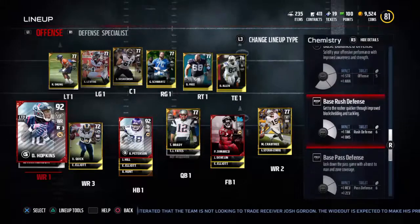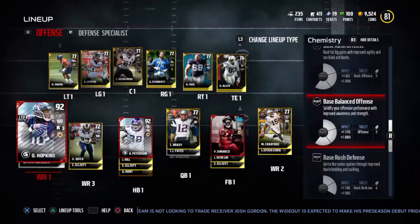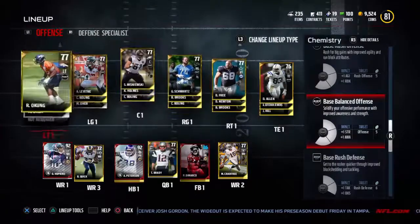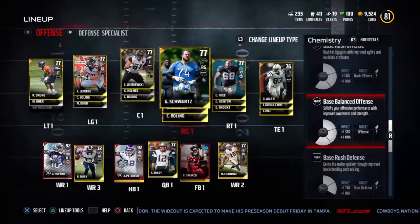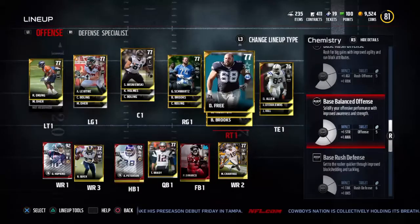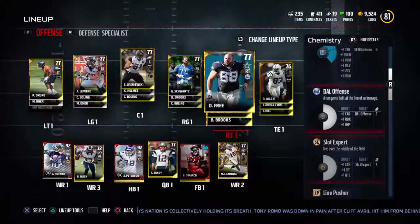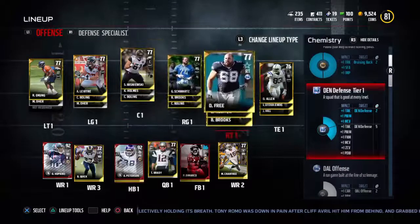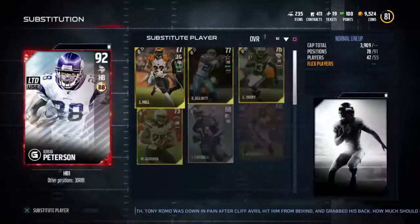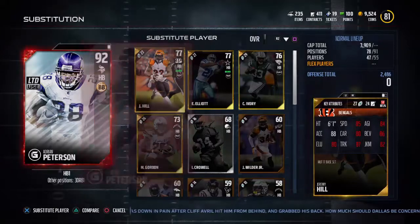If you really want a balanced offense, you could make everyone on your team a base balance offense. That means they're all decent at blocking for your quarterback or running back on running plays, and good at covering your quarterback on throwing plays — so either way it's a win-win. But I'm going for a lineup that lets me run Adrian Peterson — I need good blocking so I can get AP going.